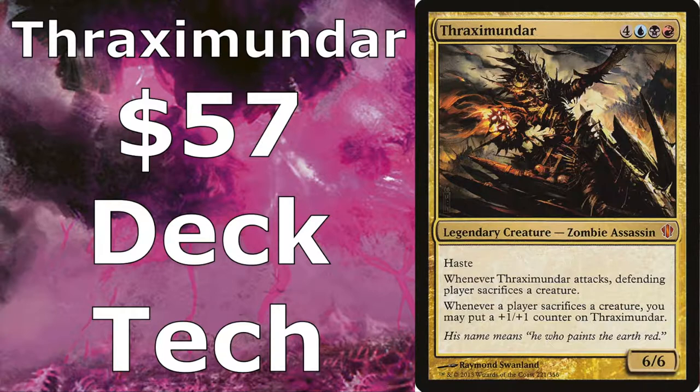Thraxamundar forces our opponents to sacrifice a creature when he attacks, and then whenever a player sacrifices a creature we get to put +1/+1 counters on Thraxamundar. The great thing about Thraxamundar is he has haste, so the turn you play him you'll get to use him. We want to keep our opponents' boards completely empty, so we're running a ton of removal, and the goal is to force them to sacrifice their best creature when we attack and deal combat damage. We can also overrun them by playing an army of zombies.